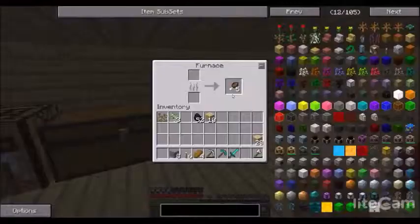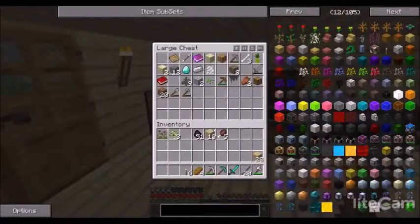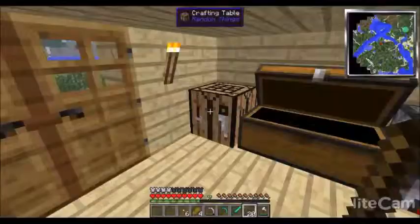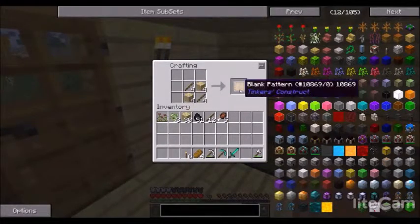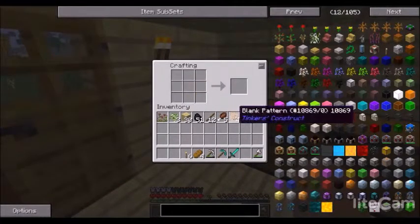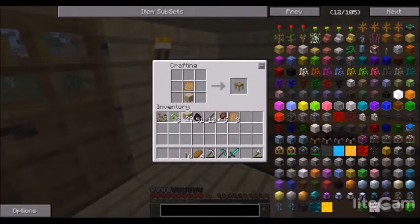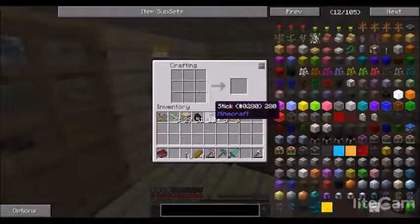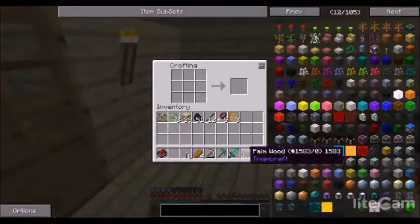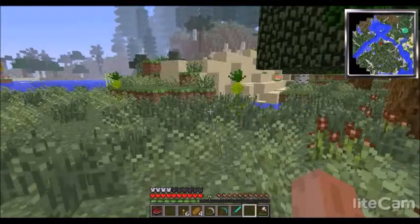The next thing I want to get into is Tinker's Construct. What I'm going to do now is build what's called a stencil table — but first we need some stencils, or blank patterns, which are needed for pretty much everything in Tinker's Construct. So we're going to throw this together to give us a stencil table. We're also going to need a regular piece of wood — let me get another piece from this tree real quick.